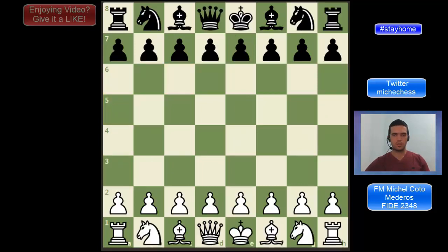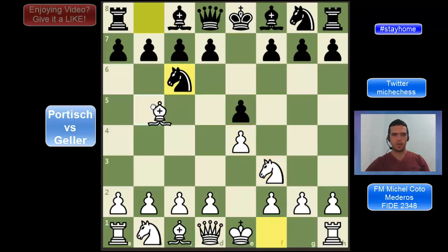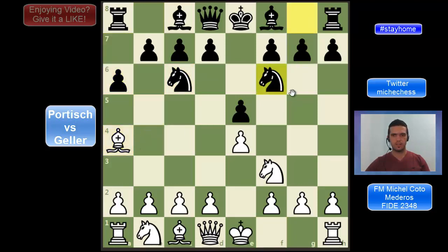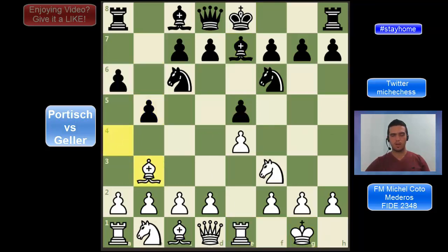Geller was playing as white and Portisch was playing as black. The game was like e4, e5, Nf3, Nc6 and Bb5, and here we have the Ruy Lopez. Black is playing a6, the Morphy variation, and then Ba4, Nf6, white castles, Be7 and then Re1 and b5. This is the main line in the Ruy Lopez; there are thousands of master games with this variation. Black is playing d6, then c3 — very typical — wanting to play d4.